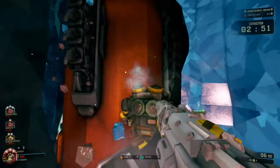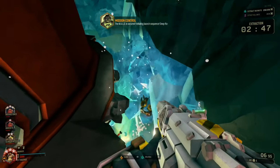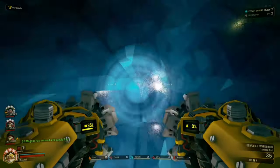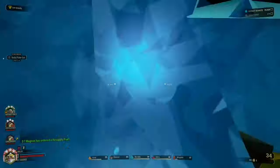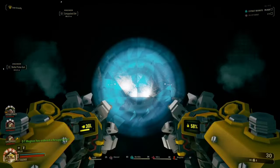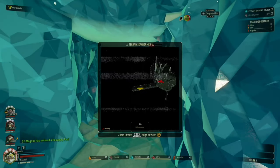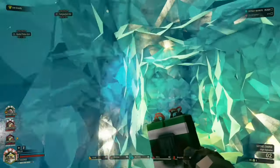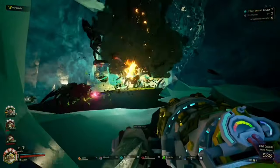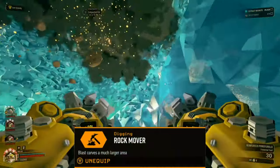Let's start with Driller. Driller is the most skill-gapped class in my opinion because of his ability to manipulate the terrain around him by using his drills. If you ever find yourself in a pickle, you can try drilling a singular tunnel that can act as a safety bunker — it will funnel the bugs in for you so they're easier to kill. It can give you and your team an advantage if used correctly, or a disadvantage if used carelessly.